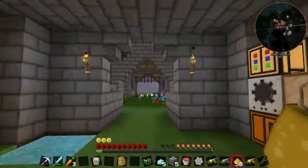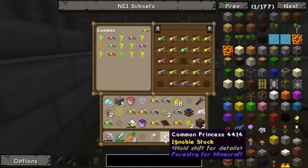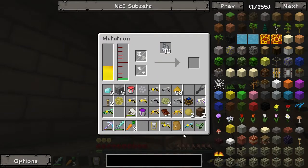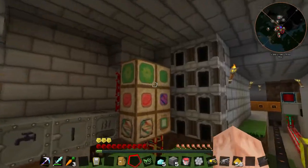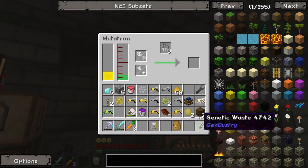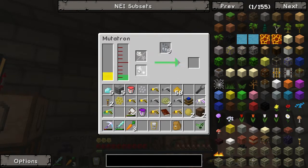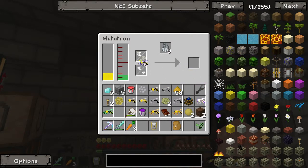We can just mate it together if we look in our bee bag. Our bee bag has got a common princess and we're going to take a forest drone, so we're going to retry that. We may need more mutagen. I'm going to get more mutagen. Our bee bag had - okay, so I already combined it in, I just didn't add enough mutagen. So I put in a common princess and another forest one, just to retry it. And here we go, we've got a cultivated one.